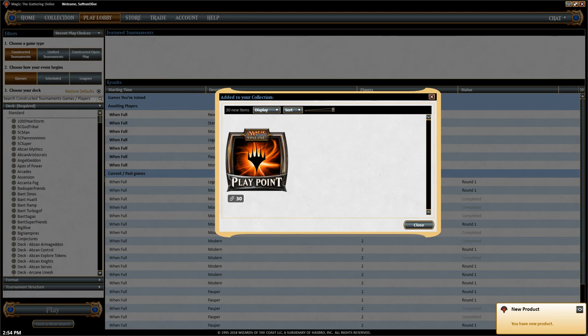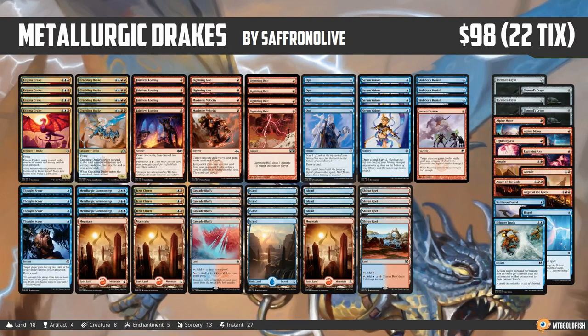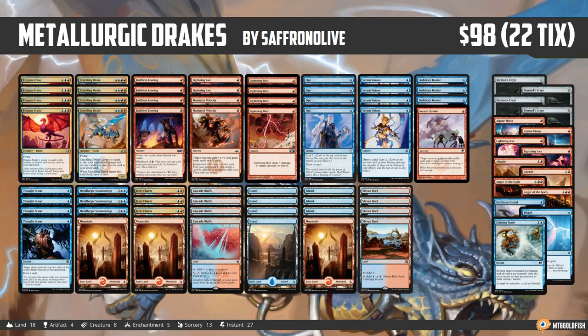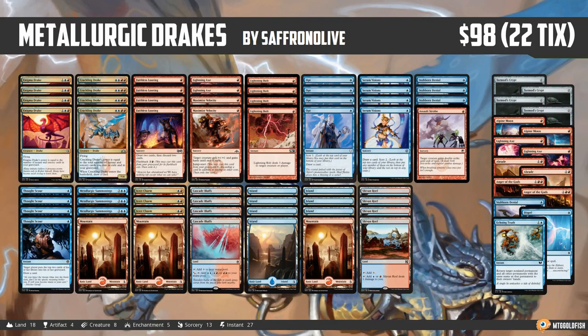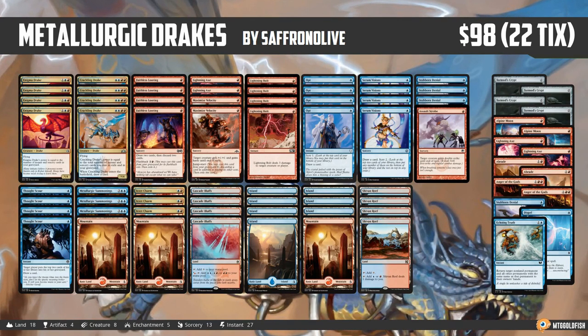Opponent Champion trigger off Chandra — Boros Charm! We have the combo kill. Opponent hits us for four, down to five, but they're out of action. Thought Scour ourselves twice — we've got it! Mountain, Faithless Looting discard, Assault Strobe, double strike combat — that's 28 damage. Drakes for Modern wins! The deck works — if you want to play your standard cards, Metallurgic Drakes is a pretty good option.